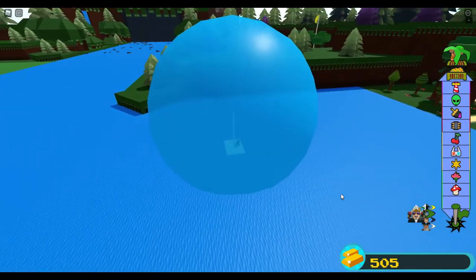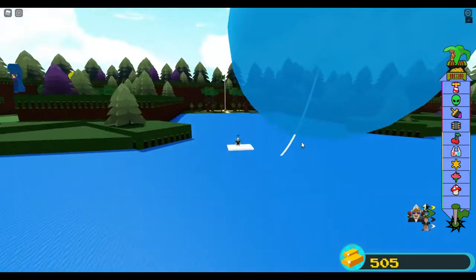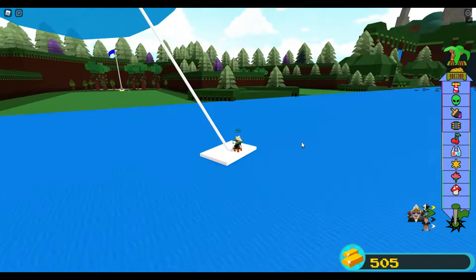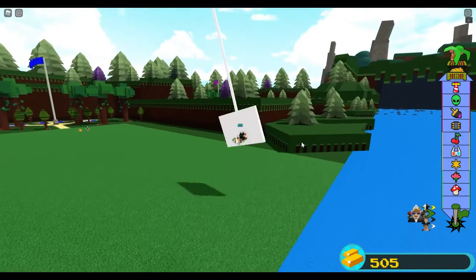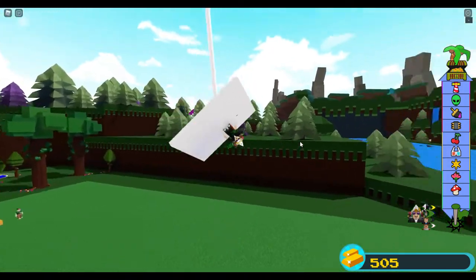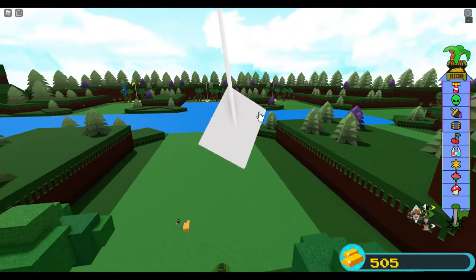Basically, if you launch and click on it, instead of multiple small balloons like it usually does, it creates one big balloon which will slowly rise up and lift you. The more balloons you have, the bigger the balloon will be — so if you have like nine balloons it'll be smaller than this one.